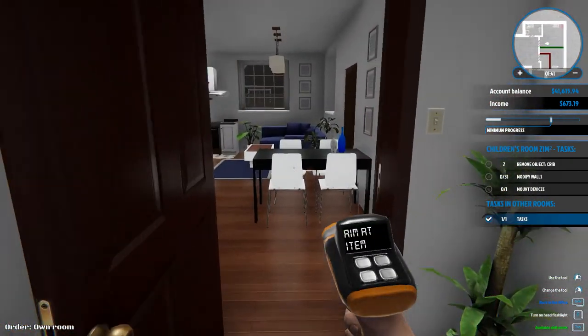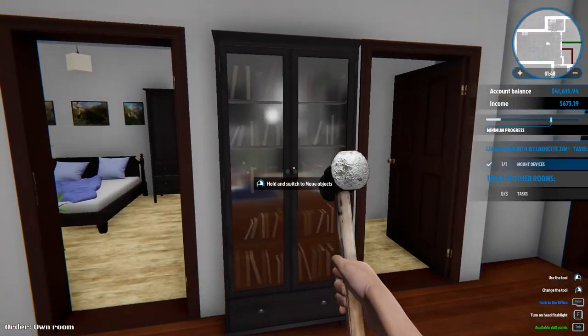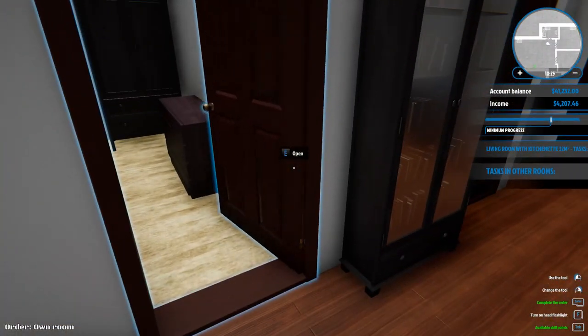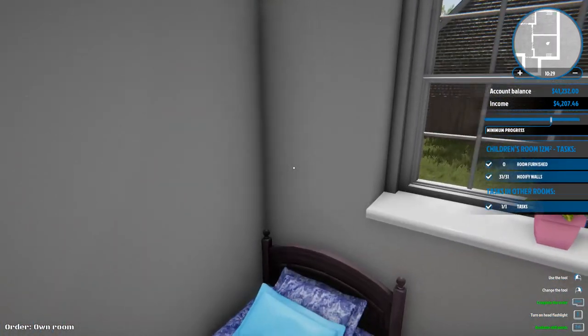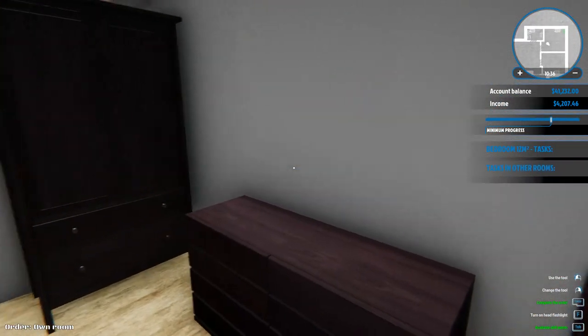Mount devices and modify the walls — I really should read things better. Is this going to be the bedroom? What the heck is this — it's just a random closet. What is this nonsense? I've gone ahead and finished these walls and it looks okay. I went ahead and painted them — I didn't have to paint them but I didn't want to leave them as brick walls.